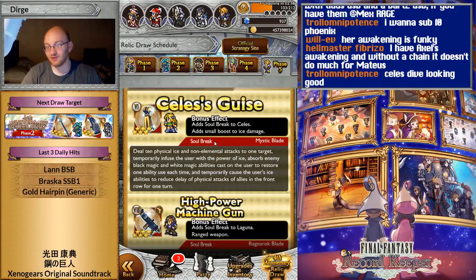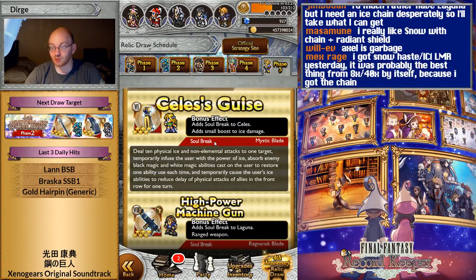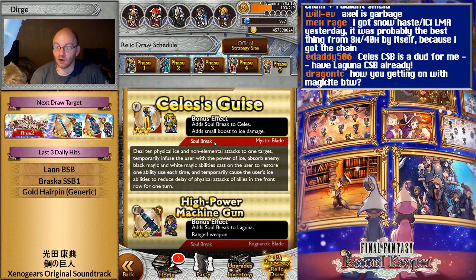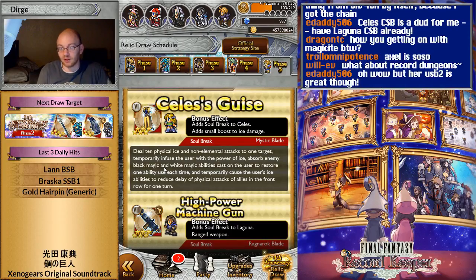I think this is something that will appeal to more people, but I want her chain much more than this. This is Celeste's USB 2, which is a clone of Marsh's USB except for ice. It's not just a clone — it also absorbs enemy black magic and gives her high runic, plus high quick cast to everybody in the front row physically.